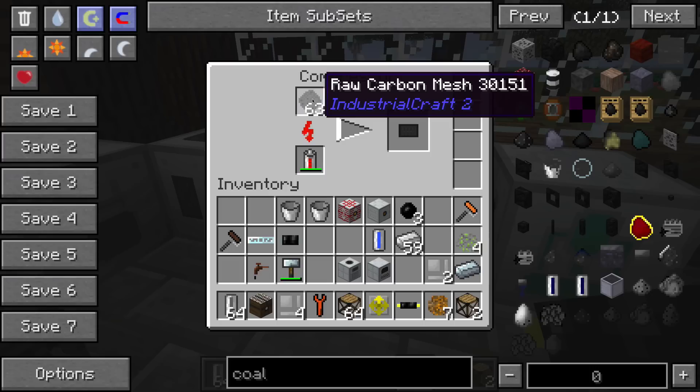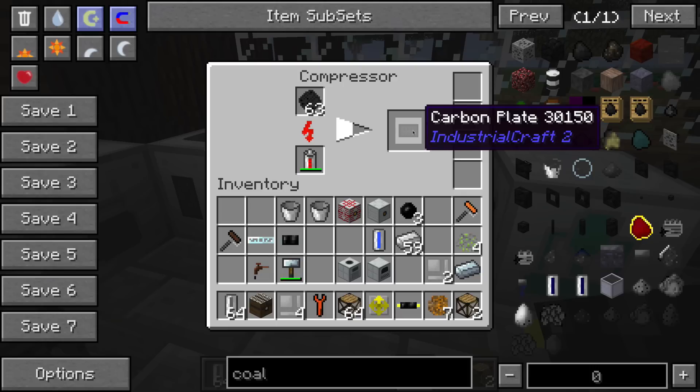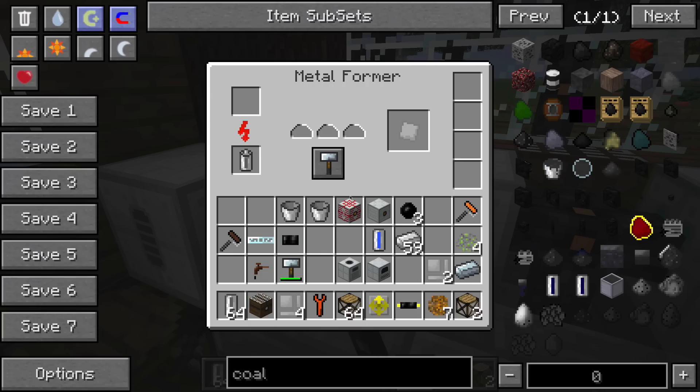Next we have a compressor. The compressor is used for various things — once we encounter things we actually need to compress, we'll do that on camera. This is raw carbon mesh — basically coal in various forms — and you can put this inside a compressor to make some carbon plates. Carbon plates are a very easy thing to make if you have a compressor, and they'll be used to make nano armor and a lot of other advanced things later on. The compressor has a lot of uses and we'll check them as we get to them.